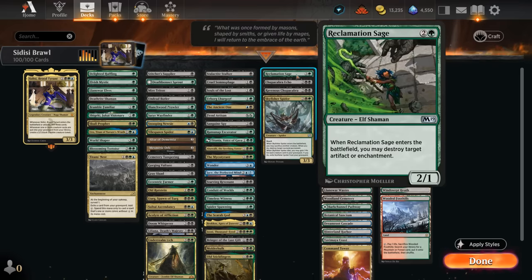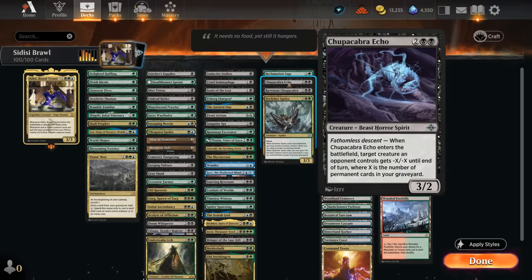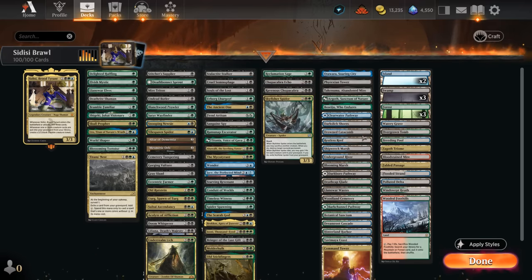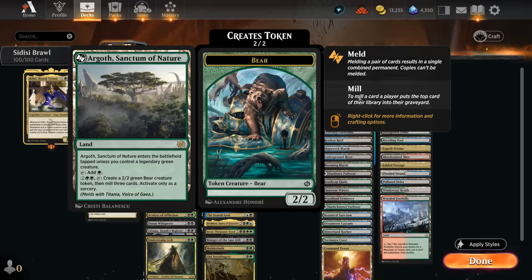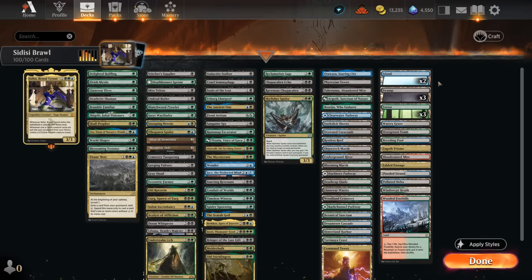For interaction: Reclamation Sage handles artifacts and enchantments; Spider sacrifices something to take out any non-land permanent and can gain life when it dies; the two Chupacabras handle creatures — including the new Chupacabra Echo, which gives minus X/minus X where X is permanent cards in our graveyard, getting around indestructible. The mana base has lots of dual lands, channel lands for added interaction, Argoth to mill more and make bear tokens, Phyrexian Tower for mana by sacrificing a creature, and all the new fetch lands including Fabled Passage. Now let's jump into some games.